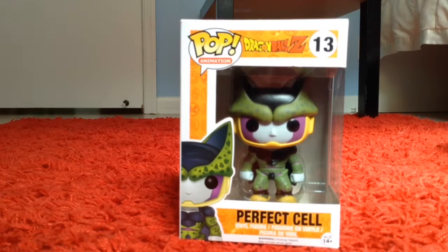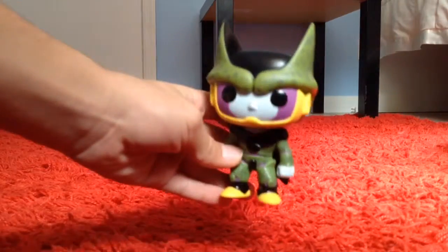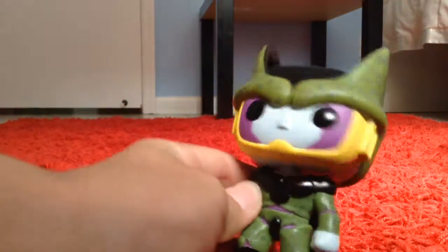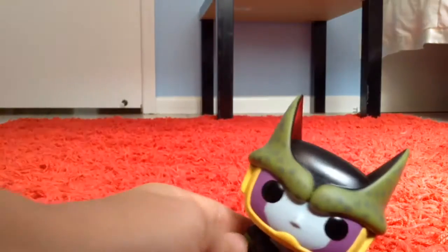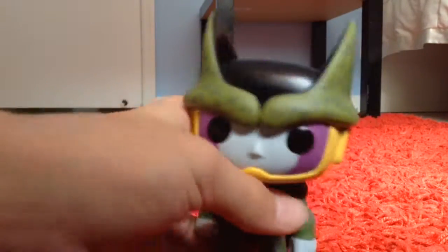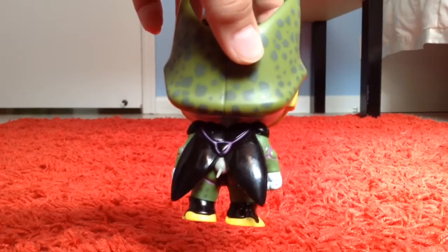Perfect Cell is a creation of this android — a crazy creature who's really strong from Dragon Ball Z. A lot of detail: those little particles on the skin, he has some 3D texture going on right there. He has a little tail thing which he used to absorb people to make himself stronger. Lots of little details, and that shiny black paint looks really good. They put a lot of detail into this.